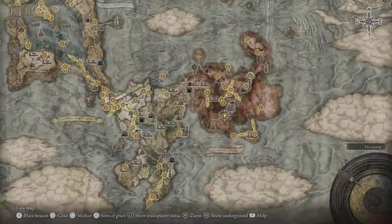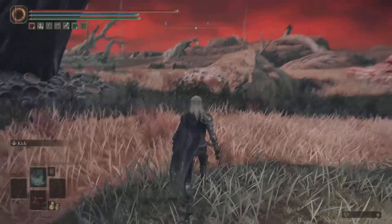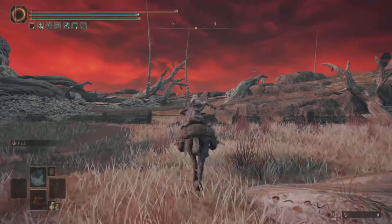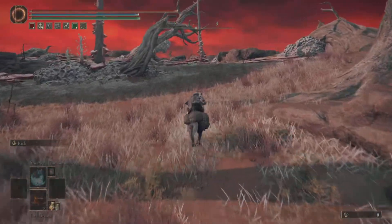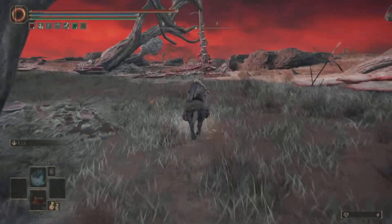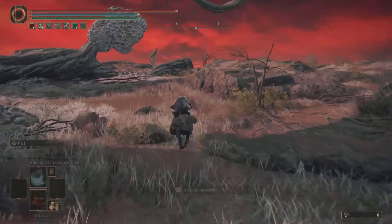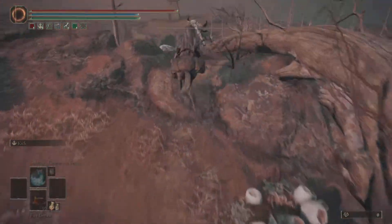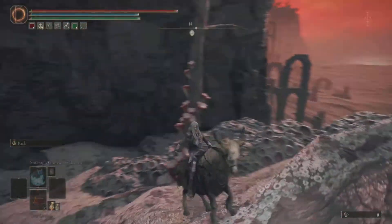The first one is a Radahn boss arena skip. It starts at the Southern Aonia Swamp Bank site of grace. All you're going to do is run directly southeast — two lines to the right of east — and run straight. This will lead you to a cliff. Once you get to the cliff, run down, jump once, then jump twice, and you'll land right here.